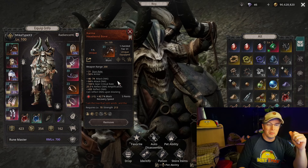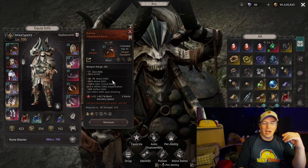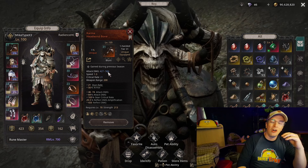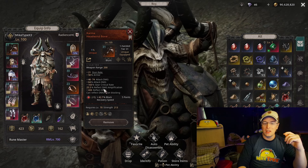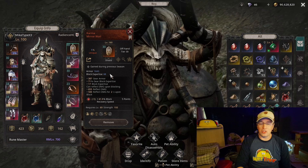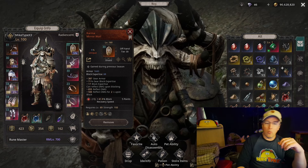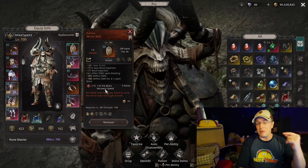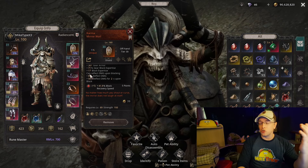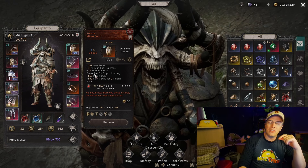That 500 damage sounds like a lot, but remember that's the damage reflected when an enemy hits you. Early game weapons already do more than that. The Mirror Wall Shield can do up to 1000 reflect damage and an additional 500 for two seconds upon block. I've set up this build to block a lot - you can get block rate up to 85 percent, meaning 85 percent of hits won't hurt you, but you still reflect the damage upon blocking.